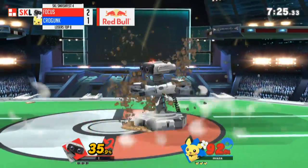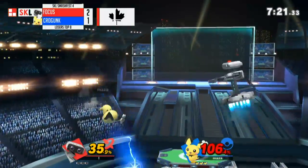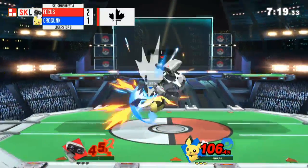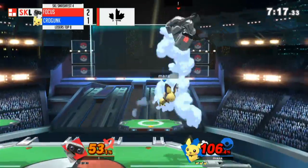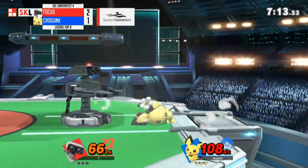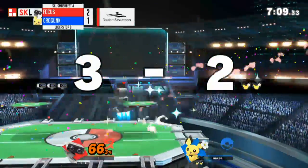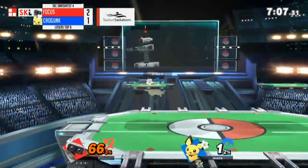He's trying to play mind games down there. Krogunk has been on point with the DI. We're seeing the combos come out — 66%, this is when it starts getting scary. He can't punish F-tilt on shield, and down smash will take the first stock. Focus can breathe a sigh of relief — he took more stocks than last game.